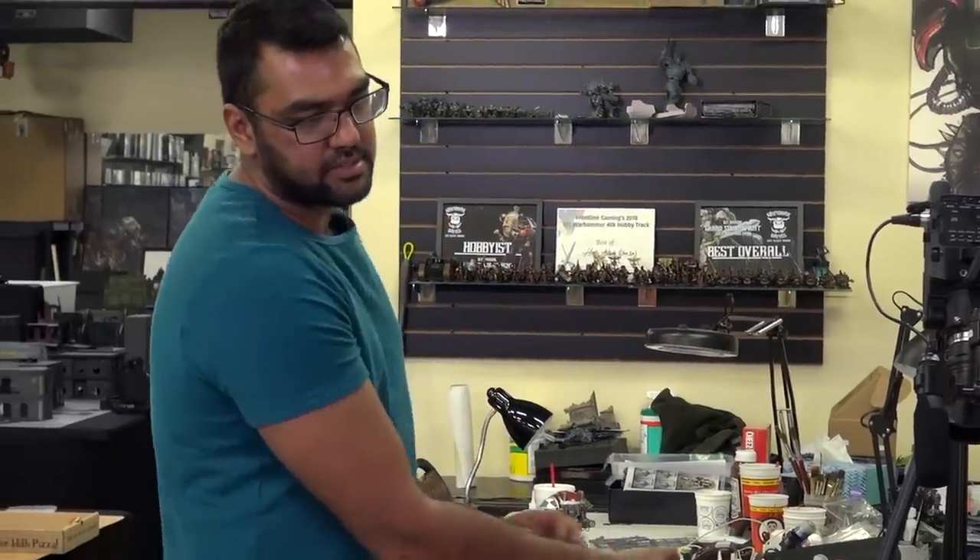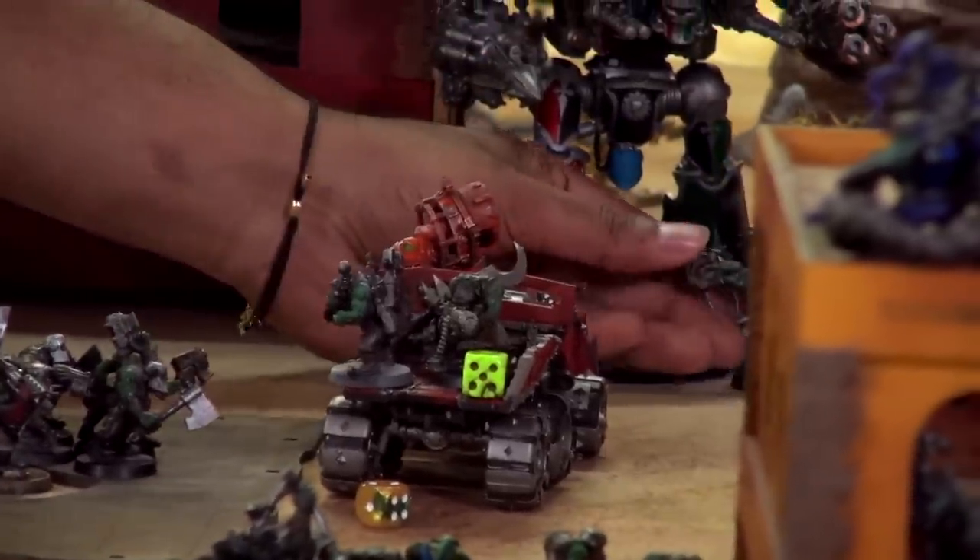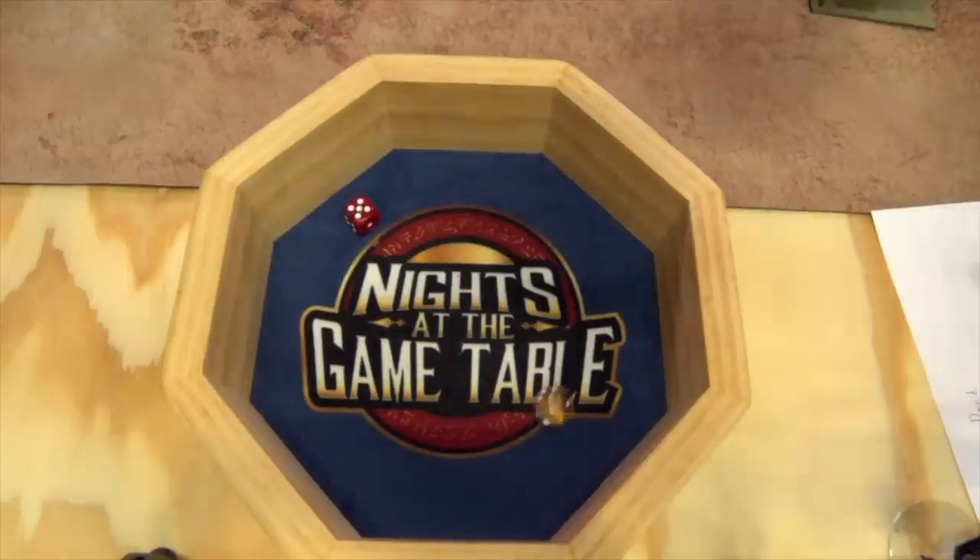Assault phase — the Warboss is going to charge into the Knight. Double one — not today. Then over here we charge in — make it on eleven, seven inches. I have a Krak Grenade, put it on a six — no.